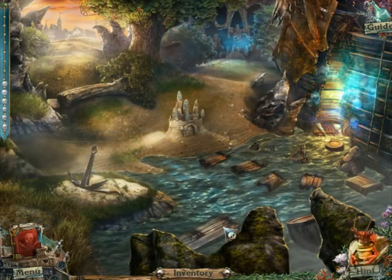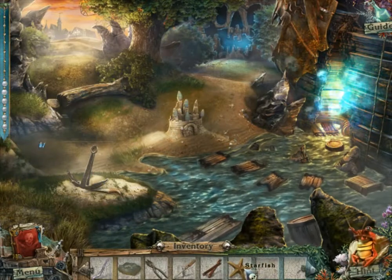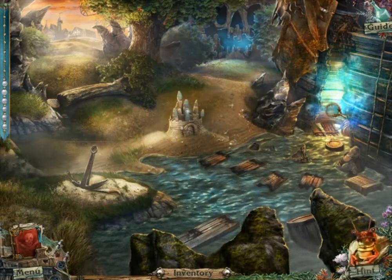There are a couple of things I did off-screen: I picked up a starfish right in here, so I have it there. And I filled the bucket with water, put it there, and unlocked this new hidden object area. So those are the only two things I did off-screen.